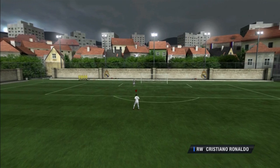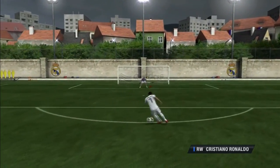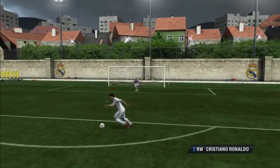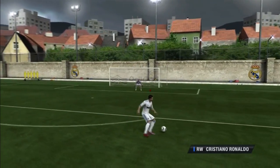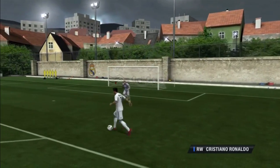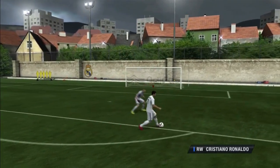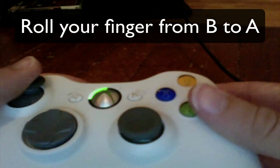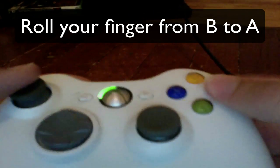The first one's the fake shot. This is a great move for when you're running down the wing, or you're running and they think you're just going to keep turboing but then you turn on them real quick. You can see Ronaldo here — he's looking like he's going to shoot but then he just pulls back. How you want to do this is you actually want to roll your finger. You want to hold B and then roll your finger to A. It doesn't tell you that in the guide but that's a really good way to do it. Just roll that finger down.